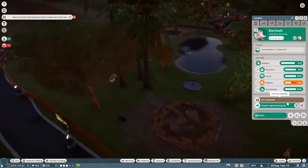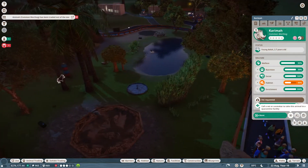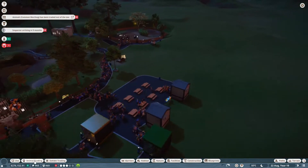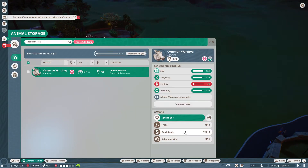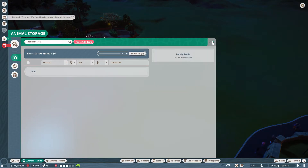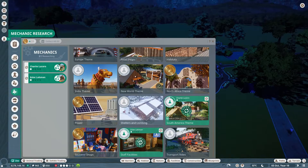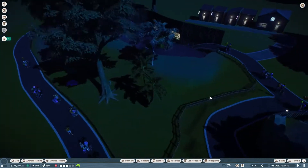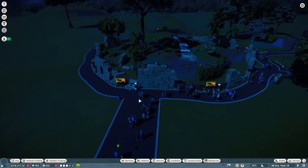I'll sell the albino one and then release these others. I'll quick trade the albino one - there we go, into the animal storage. I've decided to move the mechanic back to the South American theme instead of barriers, because if we're doing an Australian area and an African area, I might as well make a South American one while we're here.